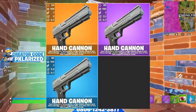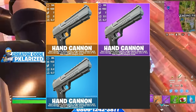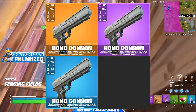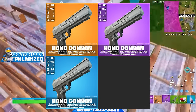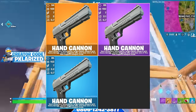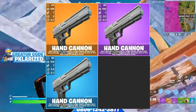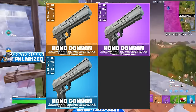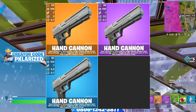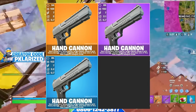Starting it off, we see the return of the Hand Cannon in today's update and it looks absolutely insane. You can find it in rare, epic, and legendary rarity, and just by looking at the stats you can tell this thing is absolutely insane. At rare rarity it has 85 damage and 153 headshot damage. At epic rarity it has 89 damage and 160 headshot damage, and at legendary it does 94 damage and 169 headshot damage.